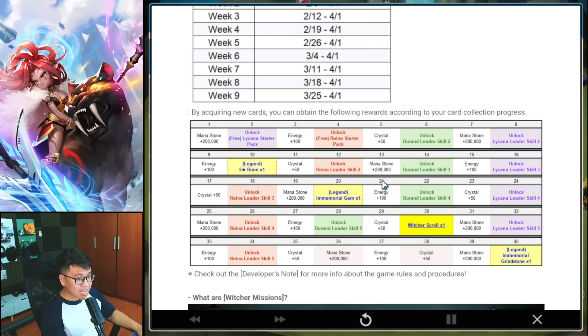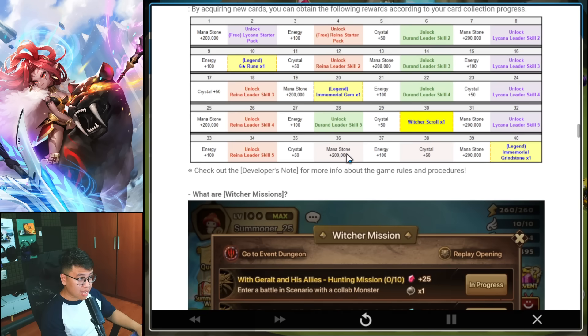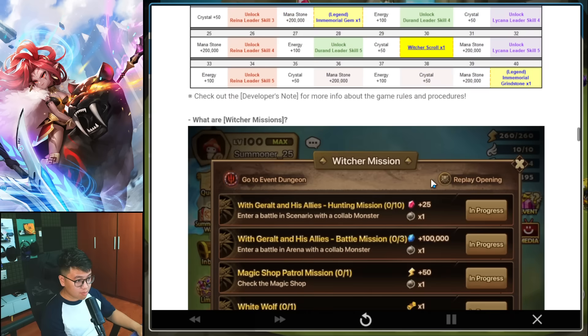There's a collab exclusive building with missions and a new card game — I'm so excited to play it. Not sure how fun or good it's going to be, but it's new. Playing new content will get you free stuff: Witcher score, Legendary Runes, Grindstones, and some other small things. There's also the Witcher mission for even more free stuff, and a new event dungeon.